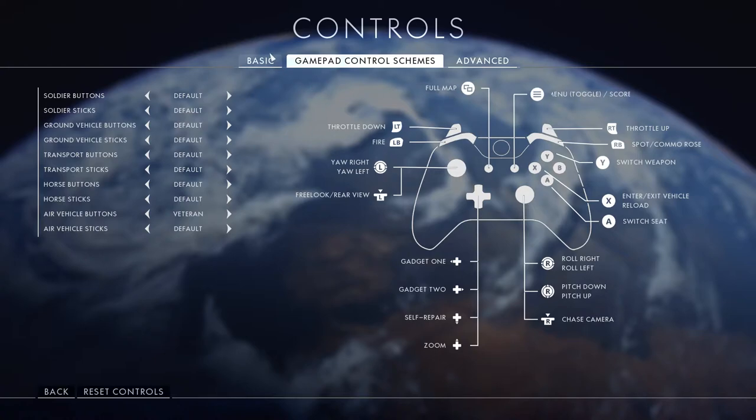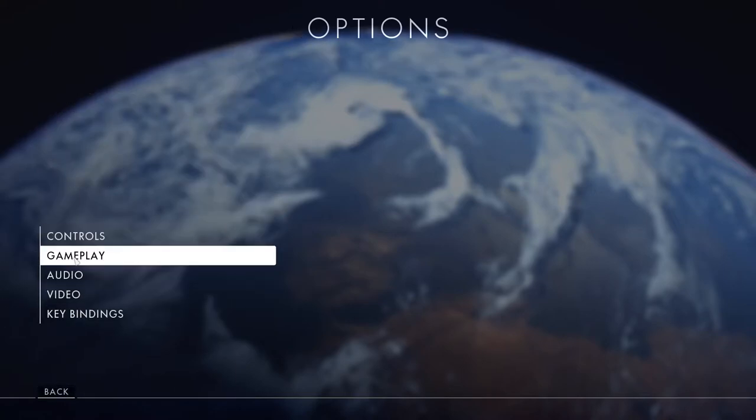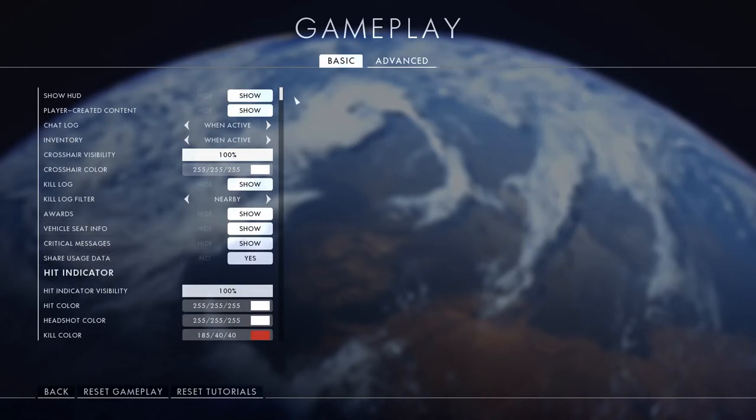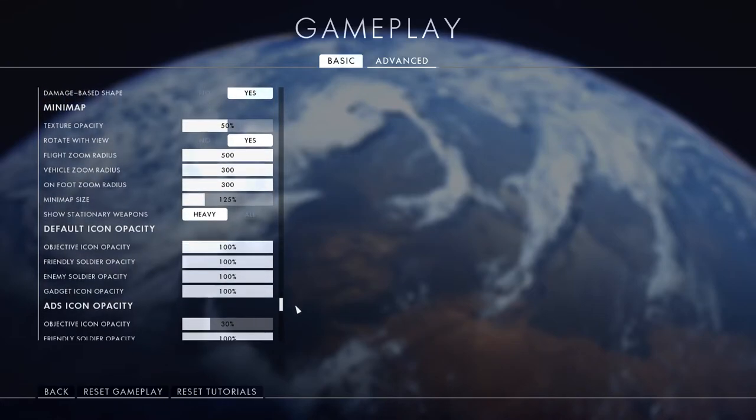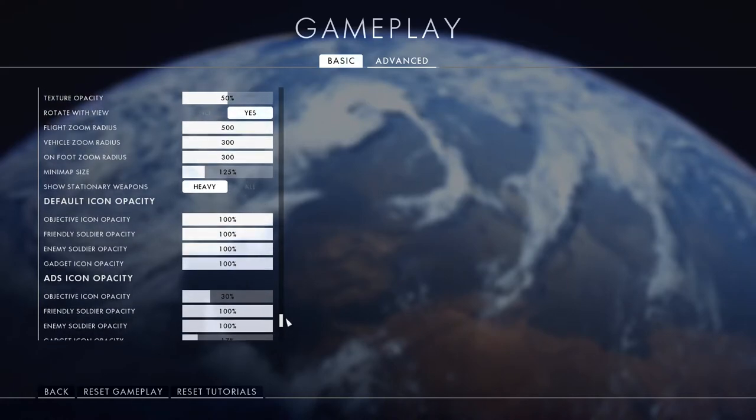I already covered sensitivity in the last video so check that out. Going to gameplay now to show you the mini map settings I changed. I maxed out the flight zoom radius — that's important to get the most amount of information on the mini map. I also increased the size of my mini map to 125%. The default 100% is way too small, and 150% felt way too big, so 125% is the sweet spot.